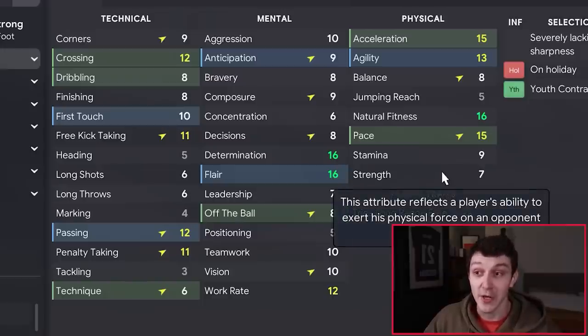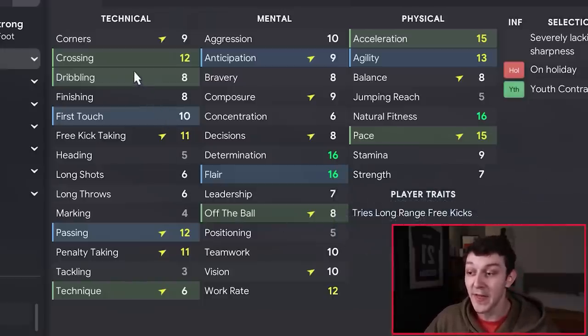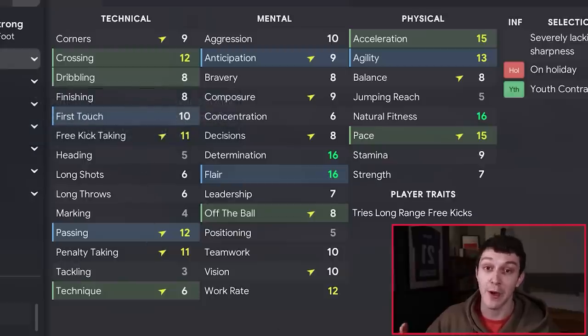Players develop different attributes quicker at different ages. The physicals develop the quickest in very young players, such as James Crosby at 16 years old. The technicals are then the next ones to improve as they get a bit older, and it's not until they're much older that mental attributes really start to improve. Obviously, if your young players have terrible mentals but good physicals and technicals, it doesn't mean you can't focus on training up the mentals — it just will come quicker later on in his career.